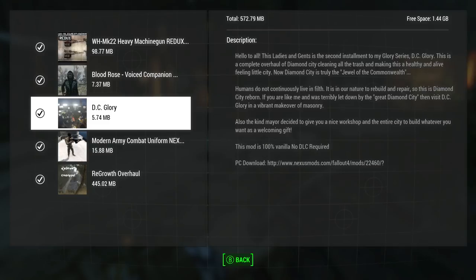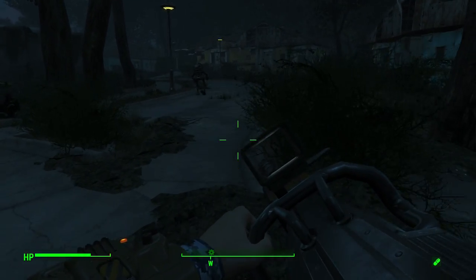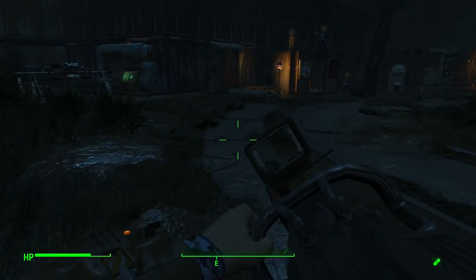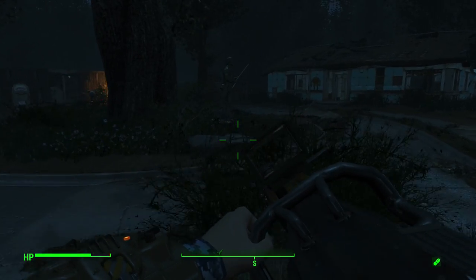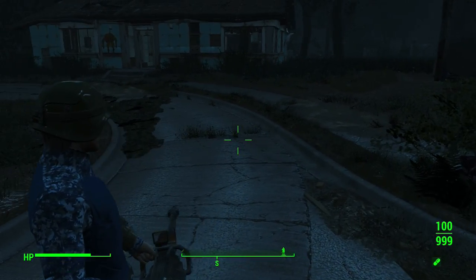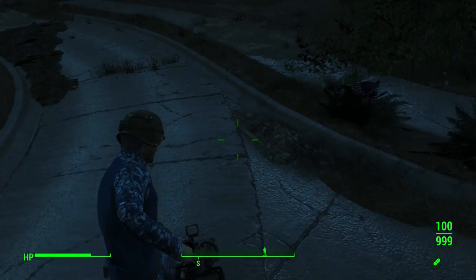First things first, let's check out the minigun, which I have right here in my hands. There are actually two model miniguns in the mod, but the Mark 22 is pretty rare to find. I typically buy them at weapon vendors — Good Neighbor and Diamond City. Unfortunately I didn't have the Mark 22, so I have the Mark 19 here. Take a quick shot. Boom boom. Here's the reload. Not too bad. Let's do it in third person — got a little flame decal on my minigun. Nice. Let's walk and reload.